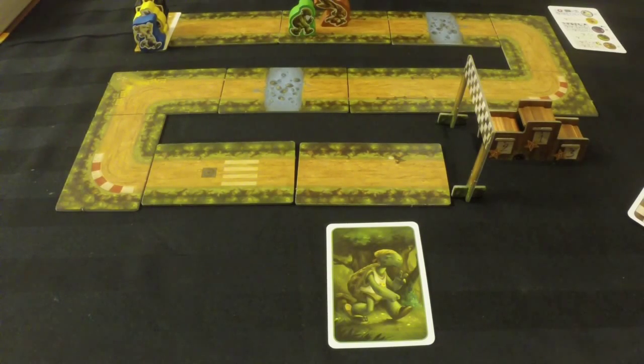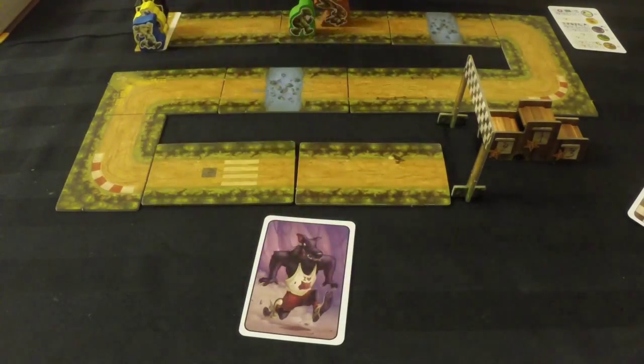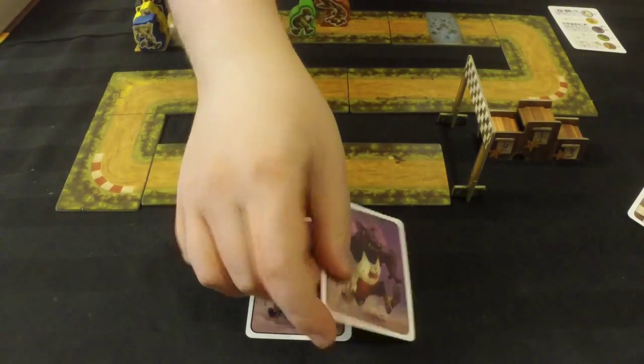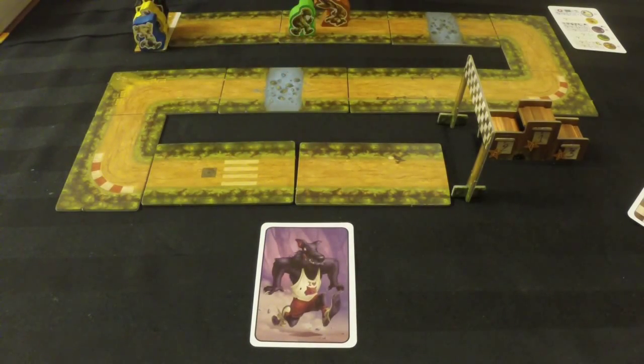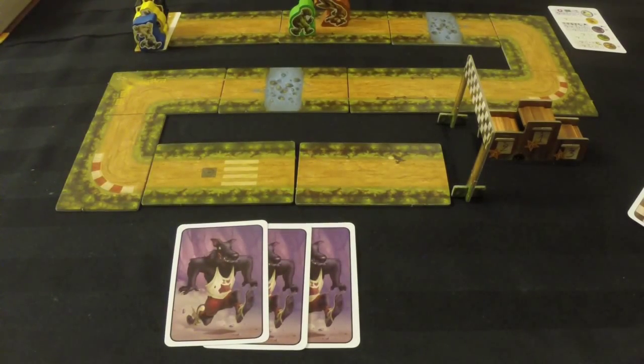The wolf is the most confusing character, but he's not that bad. He moves one less than the number of cards played for him, to a minimum of one. So with one card on the table he moves one space, with two cards he also moves one space, and with three cards he moves two spaces, and so on.